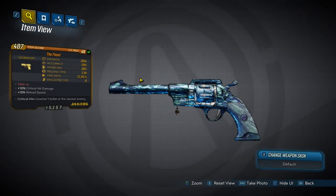Today we're reviewing the legendary hand cannon, The Flood. This gun is awesome — I love it, I think it's a legendary cool thing. The red text says 'Take Us.' It has 10% critical damage and 50% reload speed, which is pretty good. Like almost every Jakobs weapon, critical hits ricochet one bullet off to the nearest enemies — that's usually the thing with Jakobs weapons.